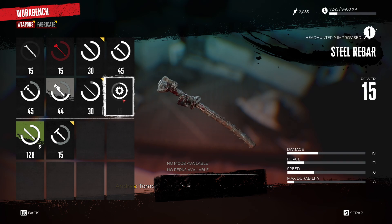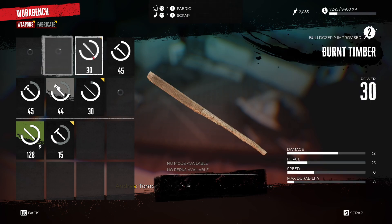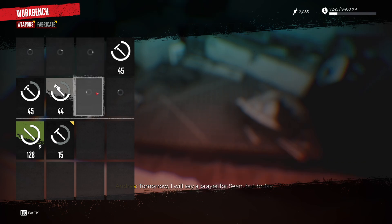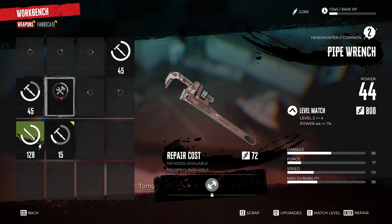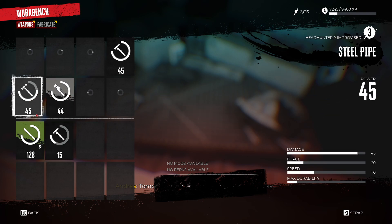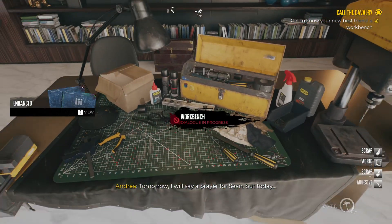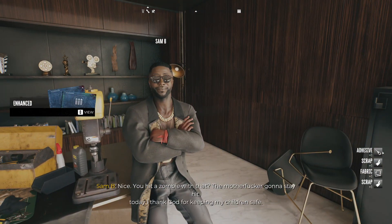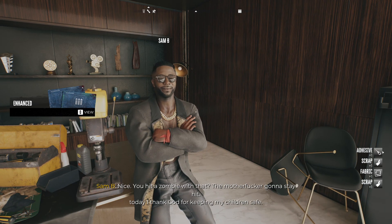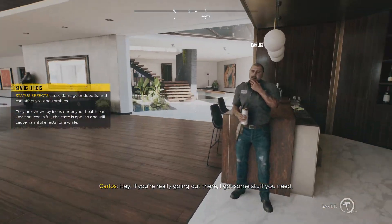We can go ahead and scrap these. We don't need any of this dog shit — you can also repair weapons at the workbench. Like if I wanted to keep this I can repair it. Apparently that one isn't hard enough to repair though — it's just not good. Alright, let's scrap this. We'll keep our four weapons. You hit a zombie with that electric machete and the motherfucker's gonna stay there.